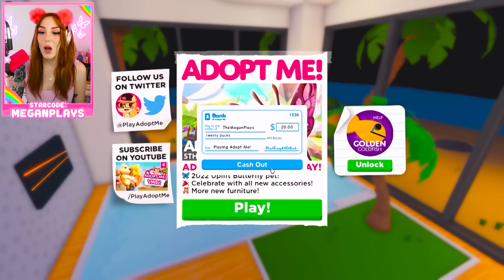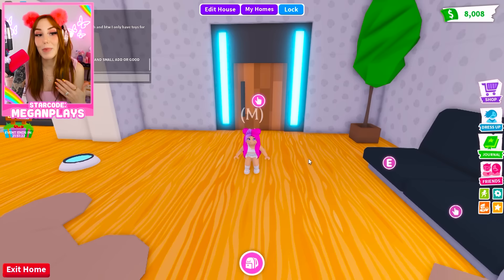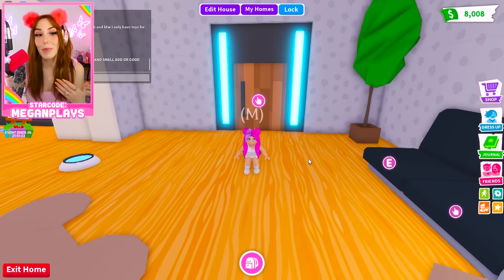As you log into Adopt Me, the first thing you're gonna want to do is choose the baby role. You're gonna do this because as a parent you don't earn any bucks, but as a baby you can actually earn bucks by taking care of yourself — nobody has to take care of you. So it's like double money.